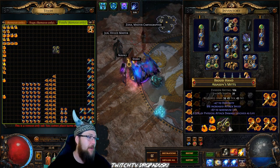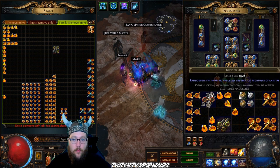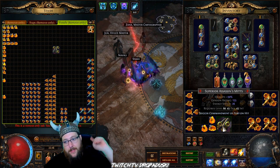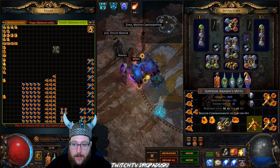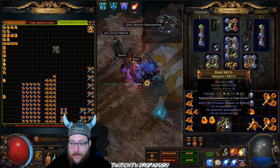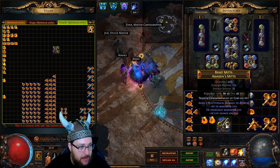Let's take another pair of gloves — these are evasion — just to show a few more things. First, we take a perfect fossil on a zero-quality pair: boom, 30% quality in one roll. We also enchant them — Commandment of Fury on hit. So now we have 30% quality and an enchant. We scour them down — still 30% quality, still the enchant. Now we start rolling using speed, life, and serrated fossils. We use a yellow rare resonator — remember, yellow is for rare and gray is for normal. We get T1 phys, a decent life roll, percent life, and life gained on kill, but we didn't get the attack speed this time.